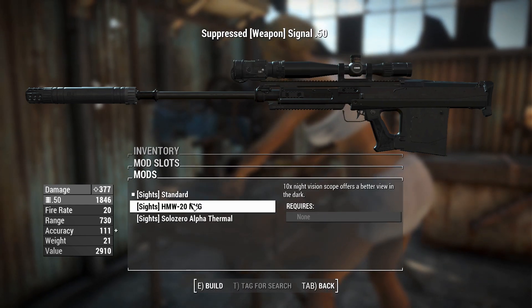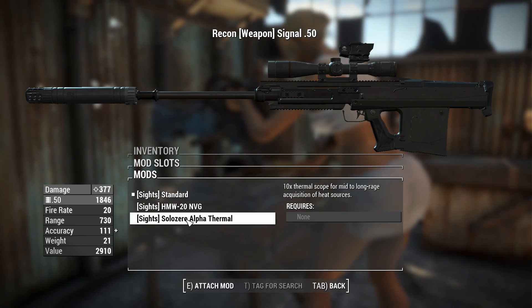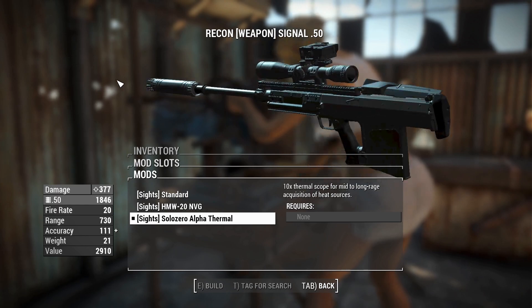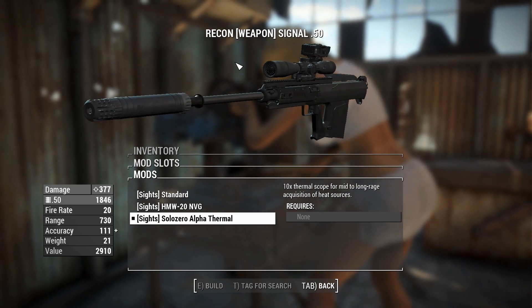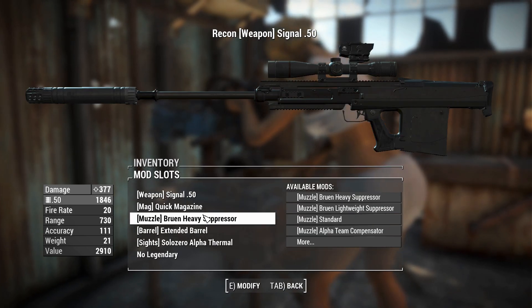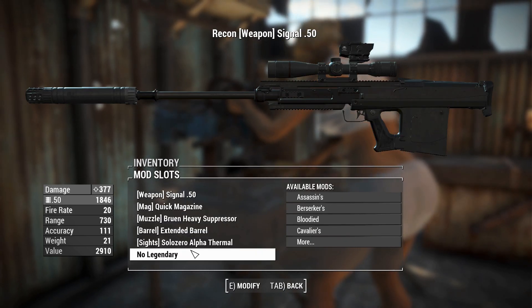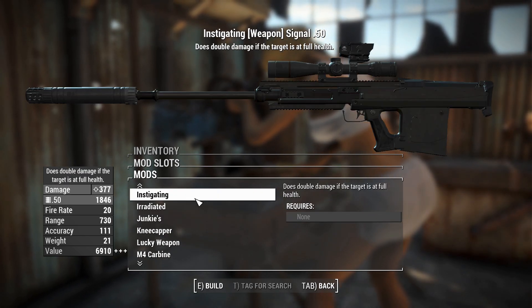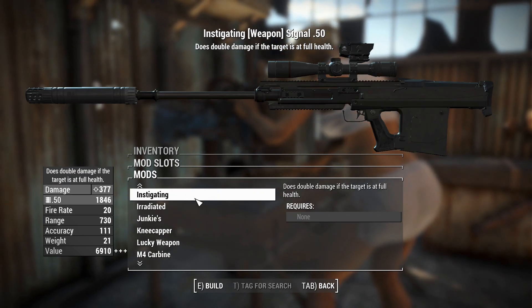You've got a couple of different scopes, including a night vision scope and a thermal scope, which has a cool little microwave-looking thing on top and a honeycomb-looking pattern on the lens — which I think is awesome. And a legendary effect slot is also there if you need it. I'm actually really tempted to do Instigating on this thing, but I will refrain.